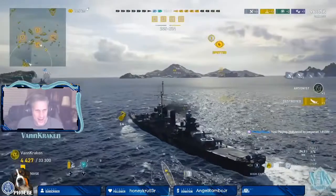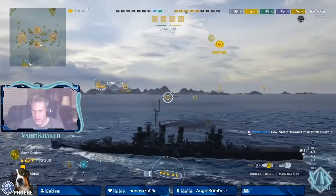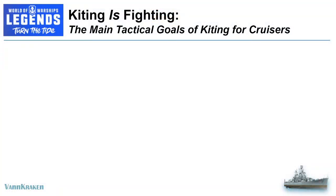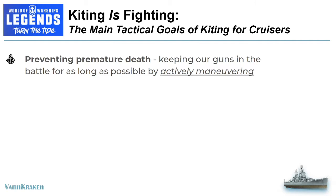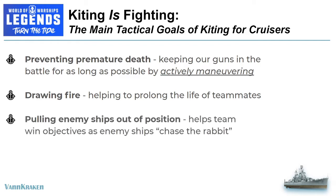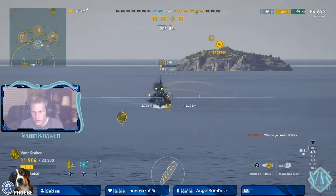Our sense of victory is short-lived, however, as we are destroyed by enemy fire as our team completely melts. But what we've clearly illustrated in this first battle is that kiting is fighting — it's not just running. We successfully prevented the premature death of our Boise, keeping our guns in the battle for as long as we possibly could by wiggling and actively maneuvering. We were also able to prolong the life of our teammates by drawing a significant amount of fire from the Odin who pursued us halfway across the bottom of the map, and also from the Scharnhorst camping in the center position. The last thing we accomplished was pulling that Odin out of position.